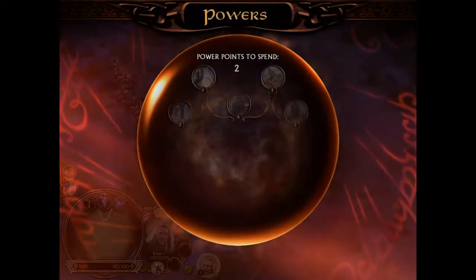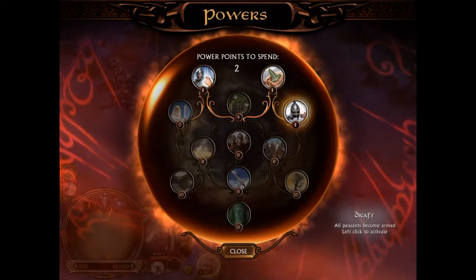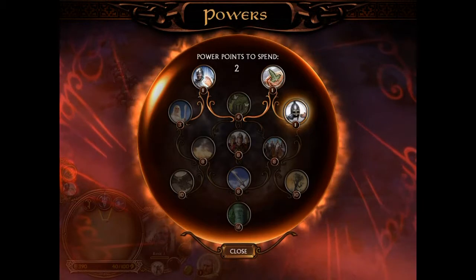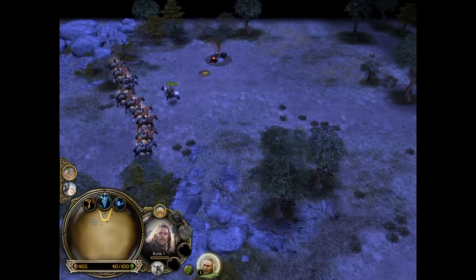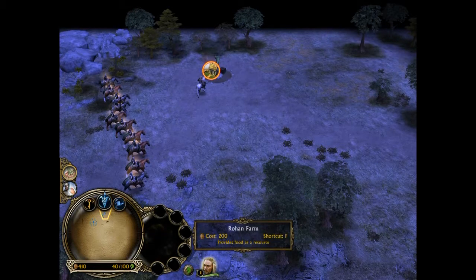Let's take a look at the power menu — I'll leave that for now. I've got a farm here generating resources.